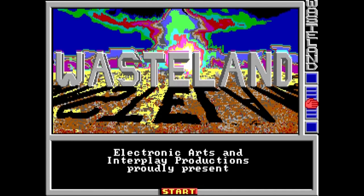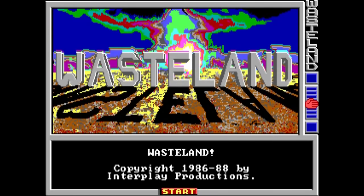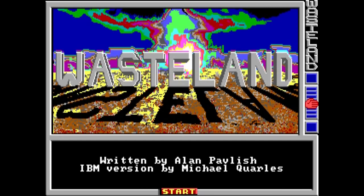Wasteland begins with a title screen, showing you the 16-color EGA logo, as well as some credits and a bit of backstory if you wait around long enough. The story is simple yet significant, so surely survey its specific sum and substance till it silently ceases scrolling.